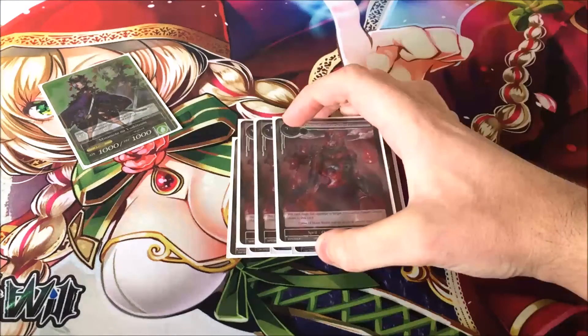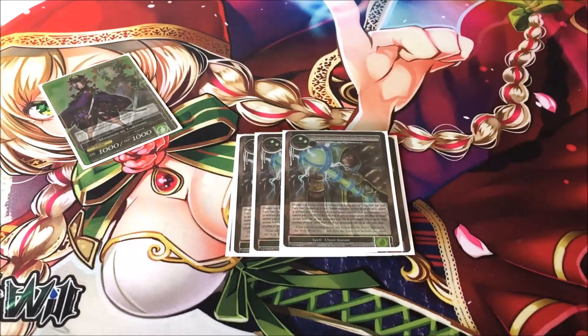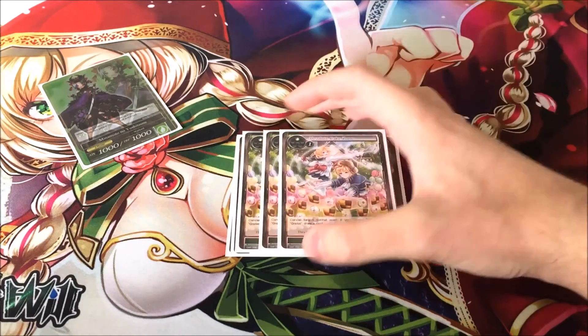For the spells, I have four Thunders to take out those pesky blockers, as well as being able to do five direct damage. Three Flame of the Outer World to get rid of bigger resonators, three Zeeks to cancel summons, and three Cake Zone to negate those spells.